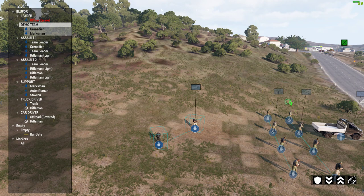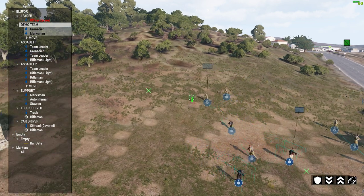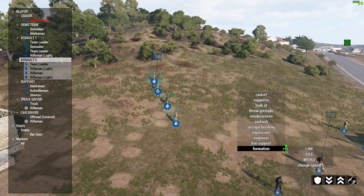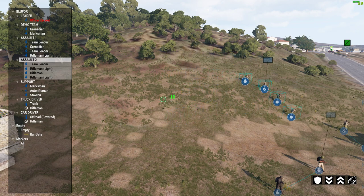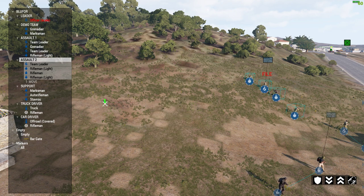Let's choose Assault 2 to demonstrate. They're currently in combat mode. To change their formation, press and hold T, move the mouse down to formation, go to — for example — line, and then release T without pressing any mouse buttons. The squad leader will give the order. To do it again: press and hold T, move to formation, select file, and release T. It takes them a little while to get into formation.